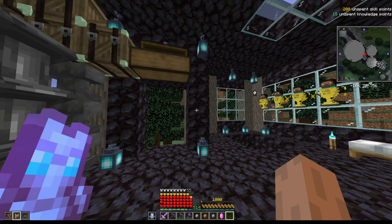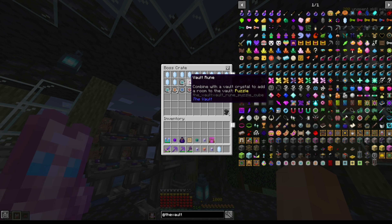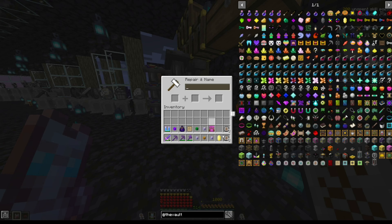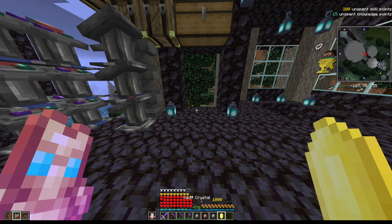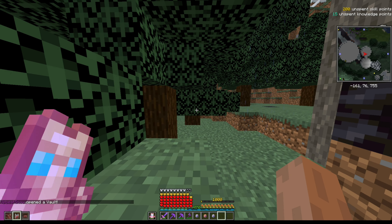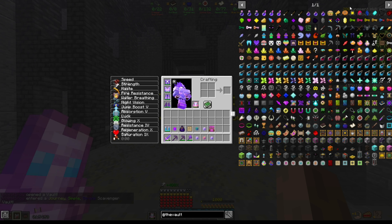Welcome to the vault hunter series. Today we're going to see how many etchings we can get. I'm just going to take all the vendor stuff and slap it onto the scavenger crystal — eight vendor rooms, eleven vendor rooms — and we're going to run it and see how many vendor rooms we can get.